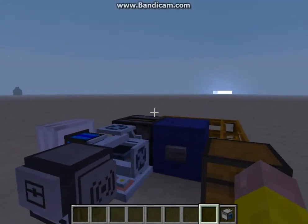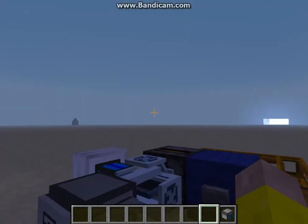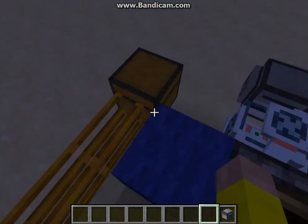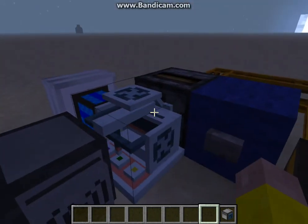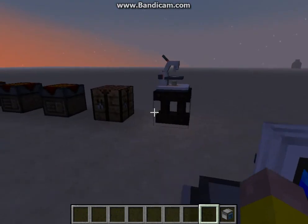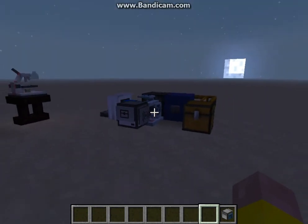Take a look on the Minecraft thread post to see more of them. Lastly, I just want to show you that Red Power tubes now interact properly with synthesizer machines, decomposer, and the fusion chamber. That's all I've got to show you for now. Have fun playing Minecraft.